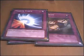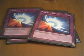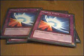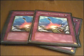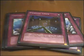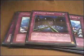For traps, pretty much my standard trap line-up. I've only got two Dark Bribe for protection, and two Compulsory Evacuation Device because it's amazing in this format — similar to Book of Moon, it answers Elemental Dragons, Spellbooks, whatever. And one Fiendish Chain, because you kind of need it at times. When Prophecies go for the High Priestess effect, you just go Fiendish Chain — you're not going to pop me at all.